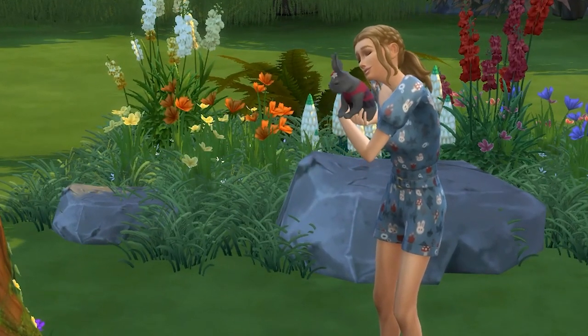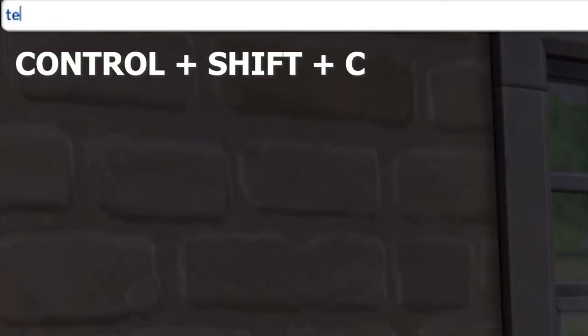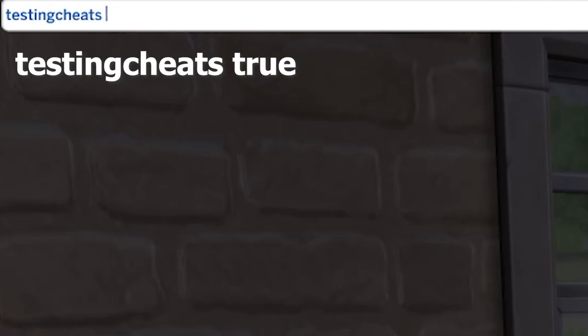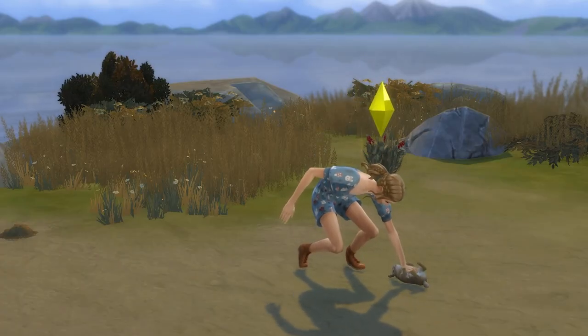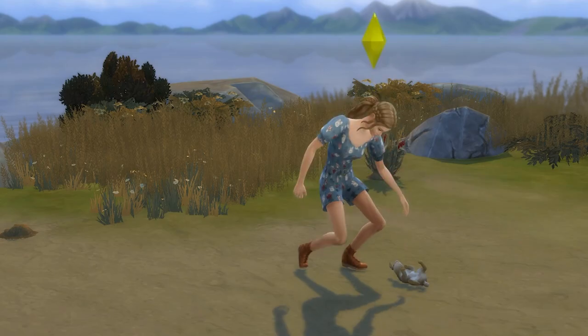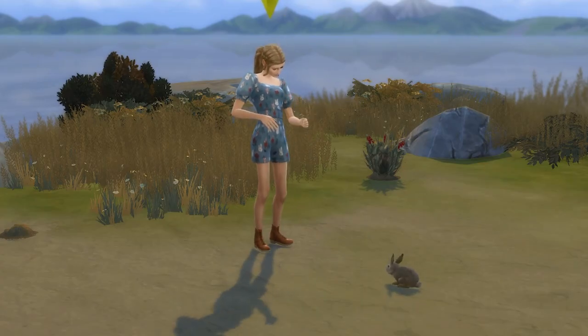Now move your sim in and it's time to say goodbye to your cash money. Hold Ctrl + Shift + C to bring up the cheats bar, then type in testingcheats true, and then type in money 1000 and press enter to set your cash to 1000 simoleons. Note that if you want to ease up the difficulty, then give yourself 2500 simoleons to start instead. And with that, we're ready to begin.